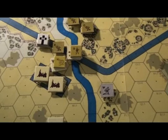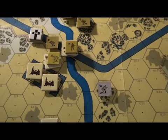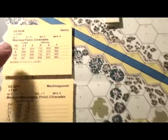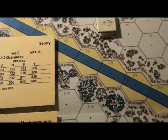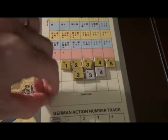Whoa, that was a shocker! Yikes. His initiative is a 2, so we need to find the marker for W that shows a 2 initiative. It should be over here somewhere - okay, here we are. Marker W. You now have a new German in play.